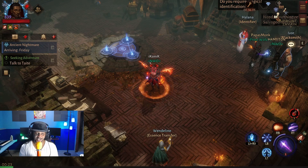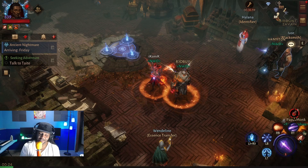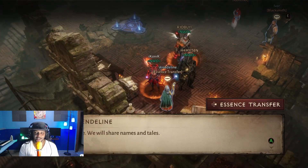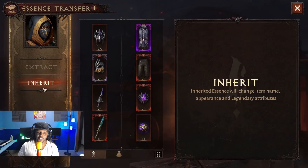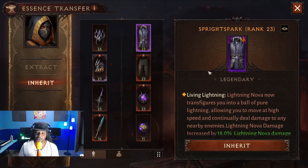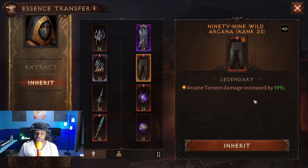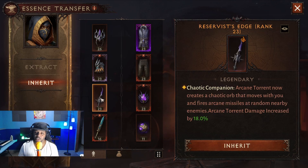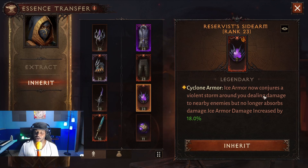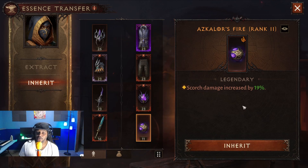Let's take a look at the setup. Isn't my wizard sexy - look at the flames underneath him. Anyway, let's look at the essences for this build. We're going to be using Memory of Zhao Yu - the flaming orb circles around you. We're transfiguring into a pure ball of lightning, scorch radius increased by 29%, arcane torrent damage increased by 19%, arcane torrent now creates a chaotic orb that moves with you, ice armor now conjures a violent storm around you dealing damage, lightning nova damage increased, and scorch damage increased.